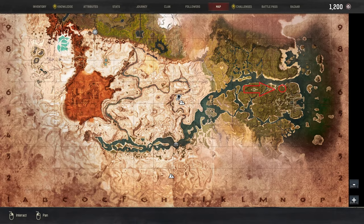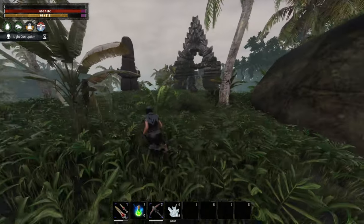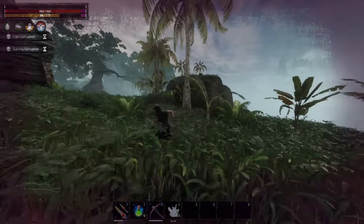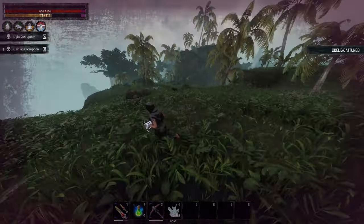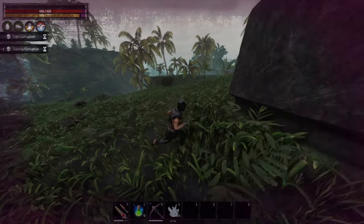Another spot is east of the jungle and this is I think my favorite one, because I can get a lot, a lot of skin there and after that I will be rich with tar.